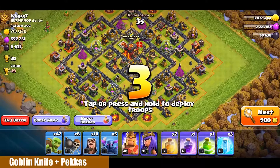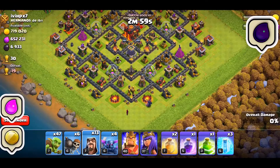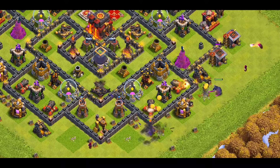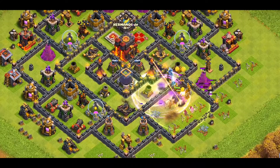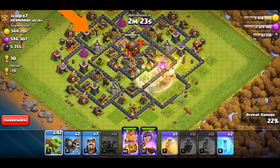Our next strategy is Goblin Knife with Pekkas. It works best for Dark Elixir but even for other resources it is quite good. We're gonna deploy a Pekka and Wizard to make a funnel, and Wallbreakers to get them inside the base, then deploy the remaining troops. We also have a Jump spell to help them go further into the base.